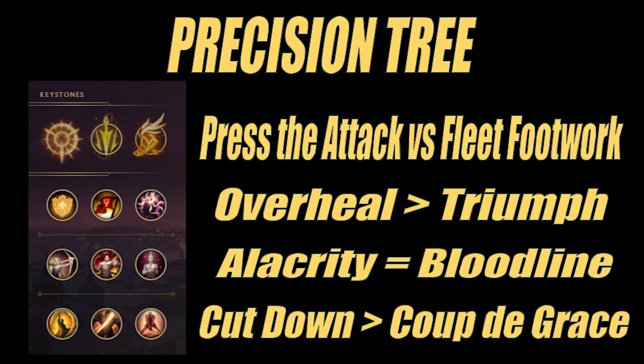The popularity of supertanks in top lane, jungle, and support also makes it more beneficial to choose Cutdown, because three or four of your enemies will be approaching the 2,000 or more max health threshold, which would be active the entirety of a teamfight. For this reason, I think Cutdown is the better option.